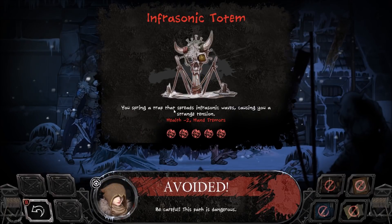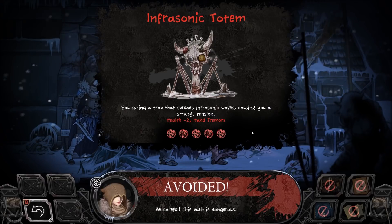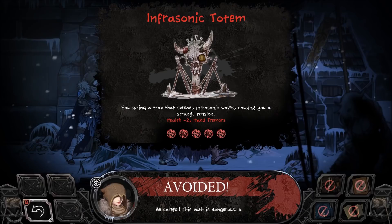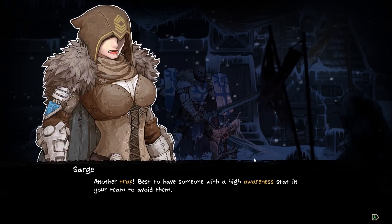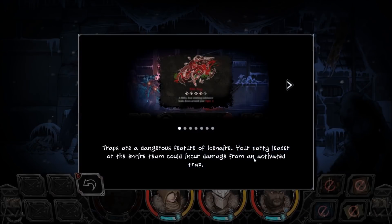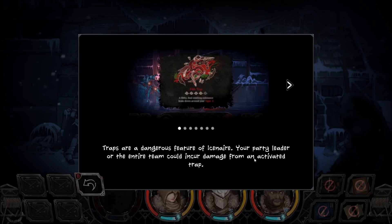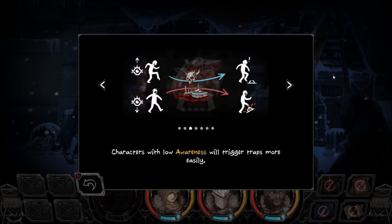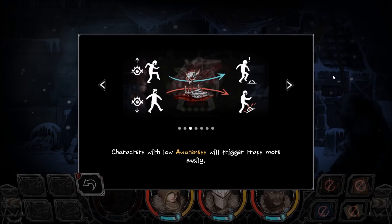It's an infrasonic totem — you spring a trap that spreads infrasonic waves, causing a strange tension. Health is reduced by two and we now have hand tremors. She did avoid it because she's awesome. Careful, this path is dangerous. Best to have someone with high awareness stat on your team to avoid traps. Traps are a dangerous feature in Isenere — if you're the party leader, the entire team could incur damage from an activated trap. Characters with high awareness will warn your party of imminent dangers and allow you to avoid unexpected casualties. Characters with low awareness will trigger traps more easily.